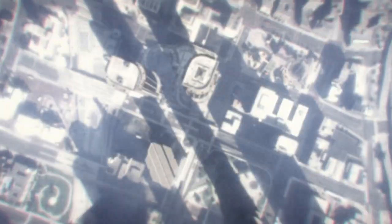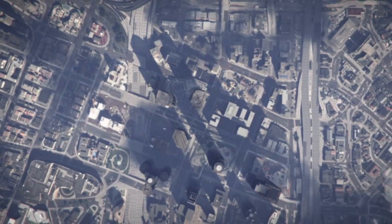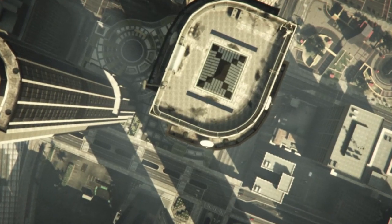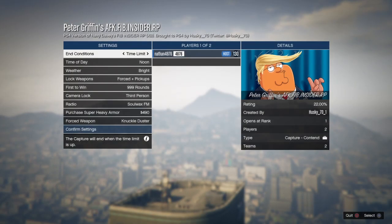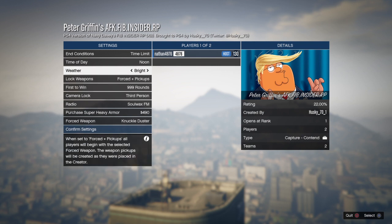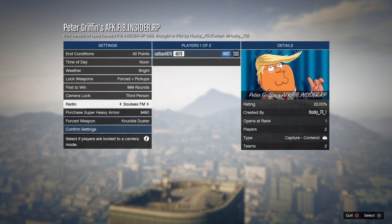It will ask: are you sure you want to start this job? Yes, we're going to start this job up. Make sure you've got somebody that can come and join you. Once you've loaded in it will say 999 rounds. If you go on this online it will only say 7 rounds — you need to be in an invite only session for it to go to 999 rounds. Choose the time limit — no, go to all points. And then confirm the settings.